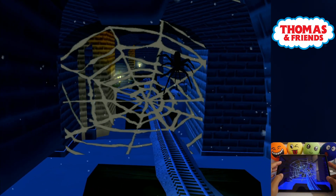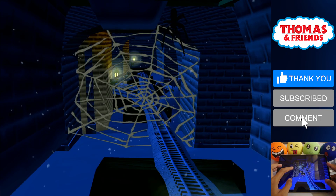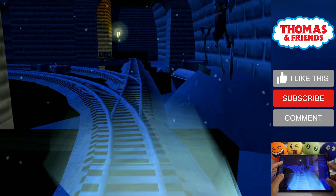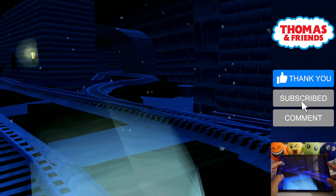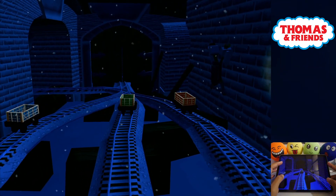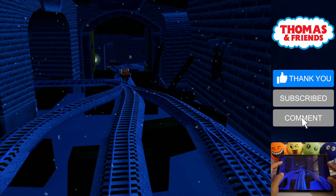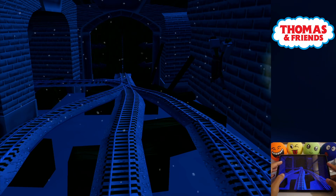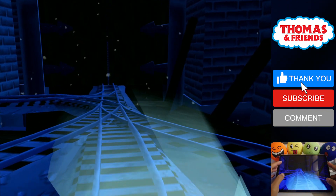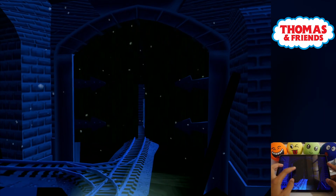Trembling tracks — a spider web! Tap to break it. That's the way. The Troublesome Trucks are playing hide-and-seek. Let's find all three of them. The engine is blocked. Tap on the gate to open it. That's perfect!